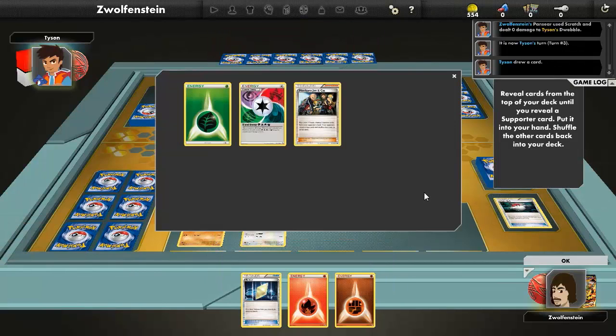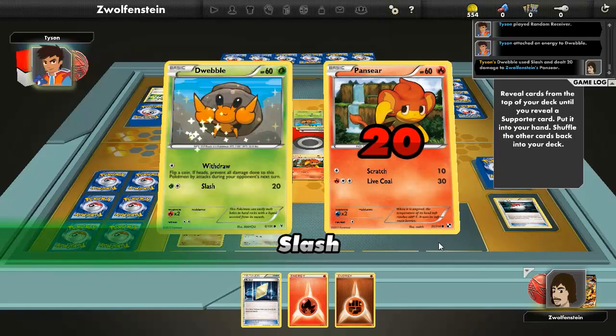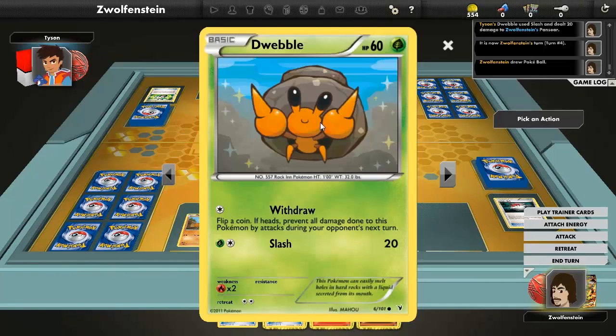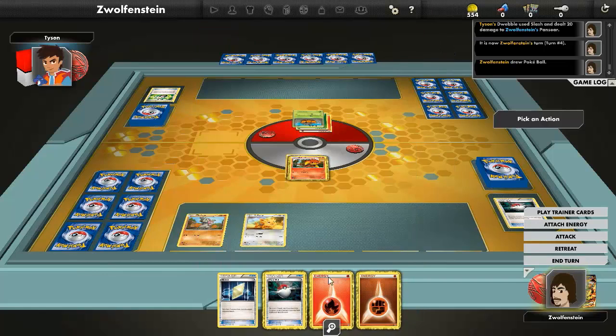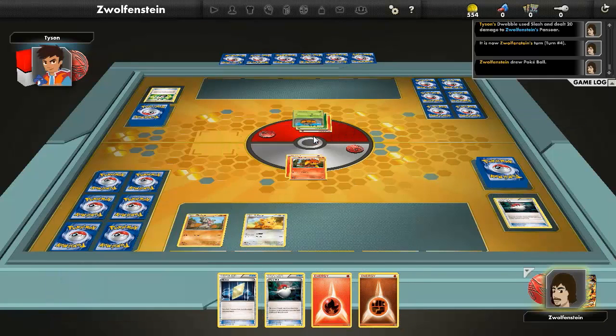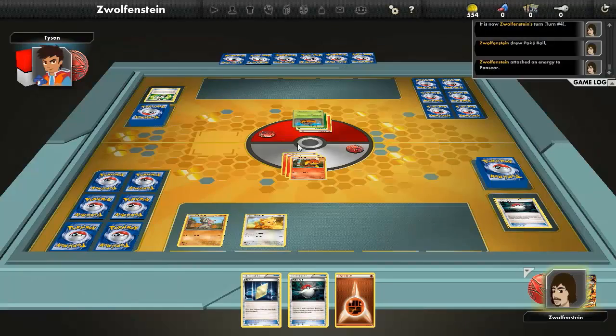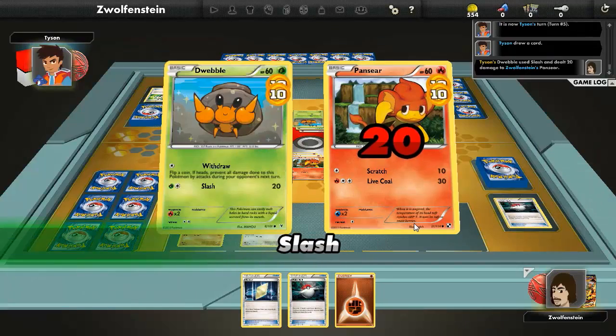Random Receiver for Hooligans Jim and Cass. Alright. 20 damage. How much HP does this thing have? 60. Attach the fire energy and Scratch — 20 because of weakness.